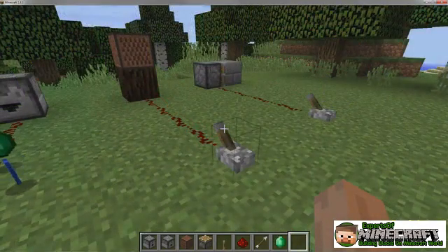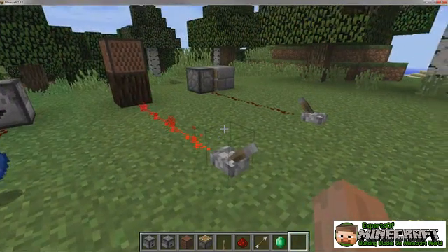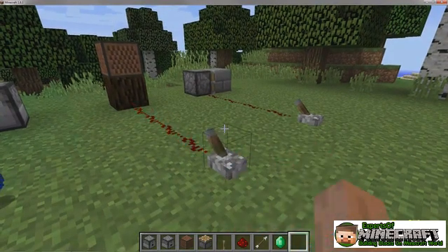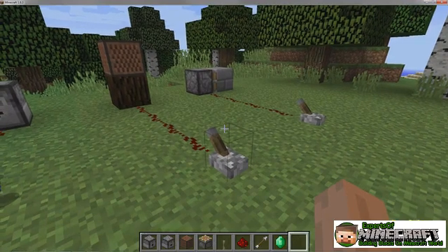The note block plays a musical note when powered. The instrument depends on the texture of the block below it. For example, wooden blocks play a bass sound.